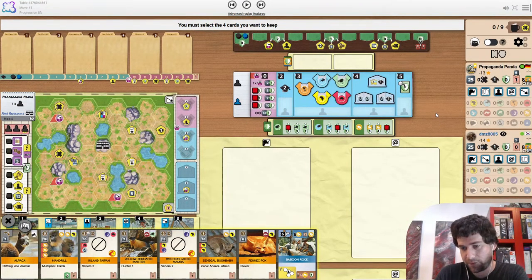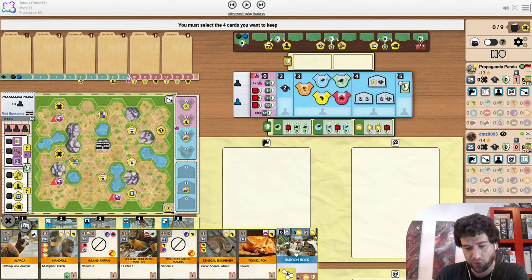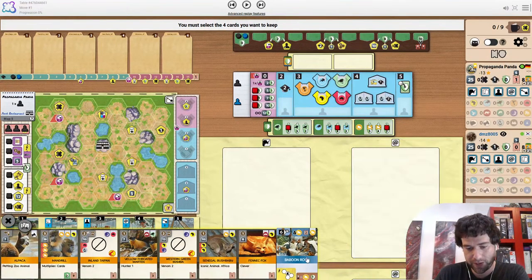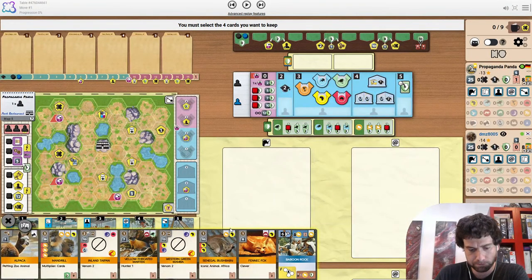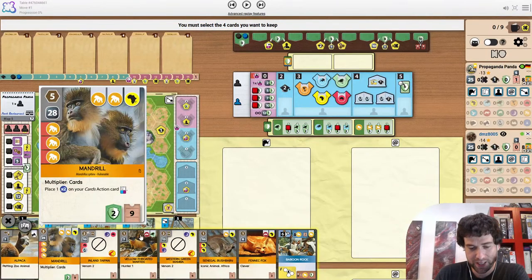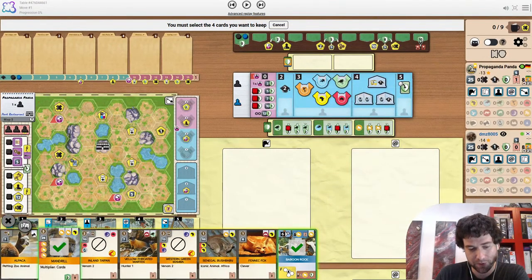And a pretty interesting opening hand. Baboon Rock is actually very, very playable here with Primates as one of the projects — it's actually one of the better cards I'd hope to draw. We also have the Mandrill which is pretty late game, but very relevant with the two icons and Baboon Rock. I'd be keeping both of these for sure.